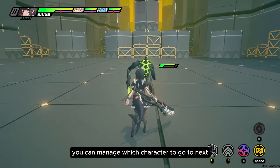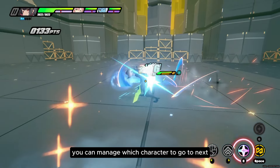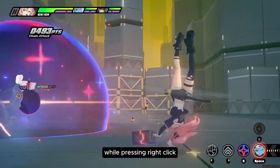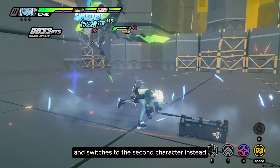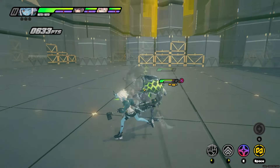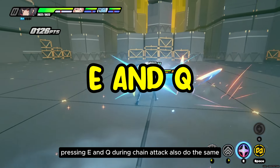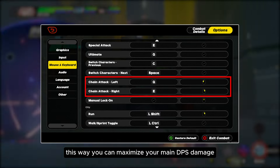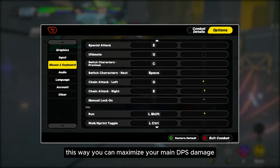During a chain attack, you can manage which character to go to next. Pressing left-click switches to the next character, while pressing right-click skips the next character and switches to the second character instead. Pressing E and Q during chain attack also do the same. You can change these keybinds to avoid accidentally clicking it. This way, you can maximize your main DPS damage.